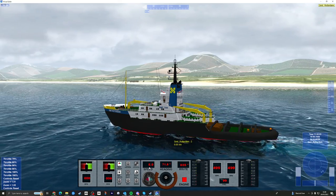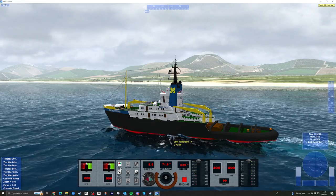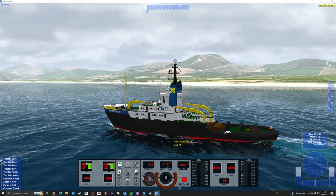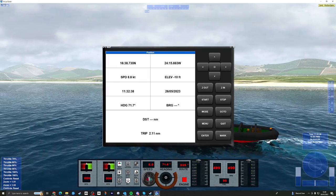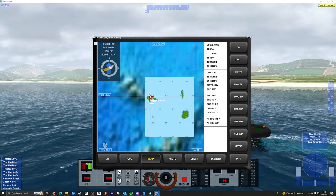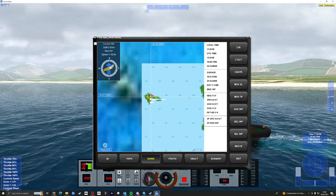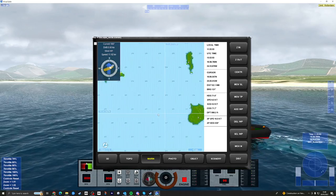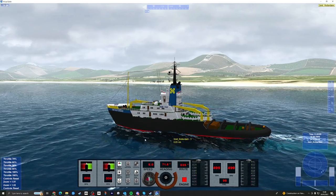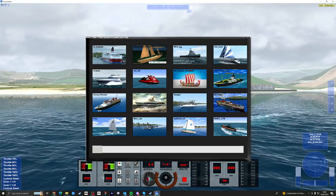Nine knots — should pick up a bit more than that. Fuel. Full speed ahead. Navigation lights on. We've got anchor. GPS — that's old school. Map — there we go. So this is Cabo Verde, the Cape Verde Islands. I've got a little moving map. It's not really going more than nine knots. Maybe something with the power coefficient is not quite right with this vessel. Let's swap her out to something else.